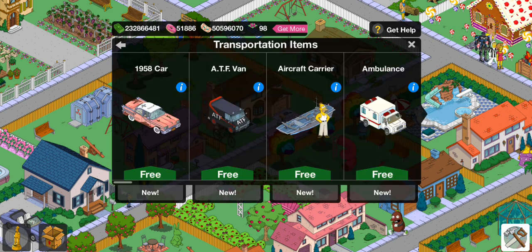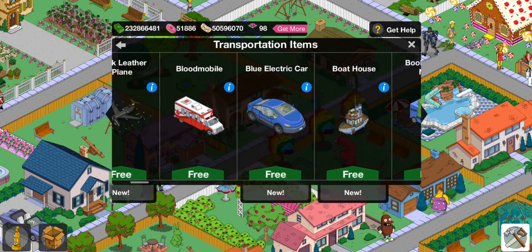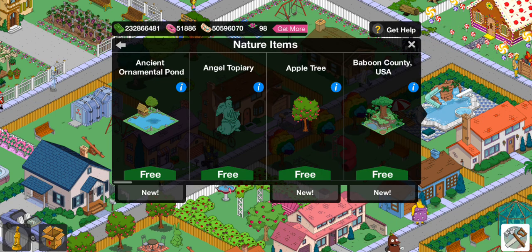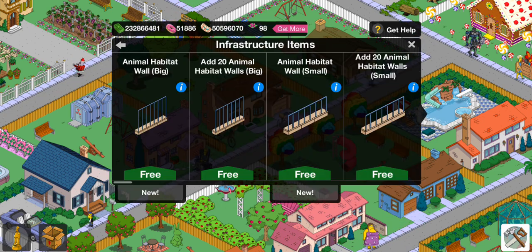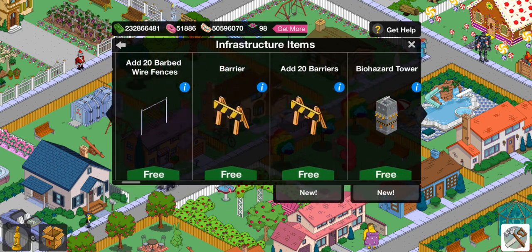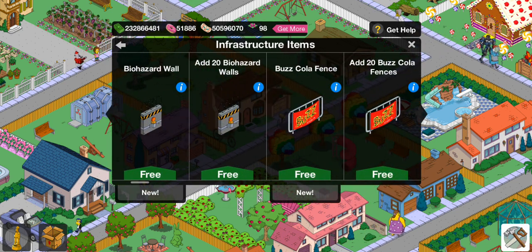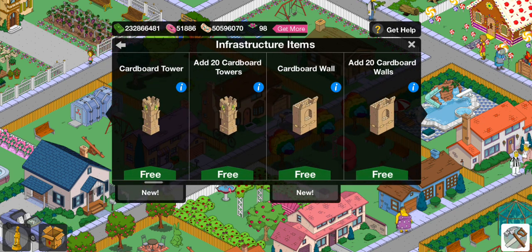The last couple days I've been working on transportation, nature, and infrastructure buttons. Here you have all the transportation in the game in alphabetical order. Here you have all the nature items in alphabetical order. And then lastly you have infrastructure. The good thing about infrastructure is you can add items separately, or you can add 20 of each to your account — or somebody else's if you're doing a design.